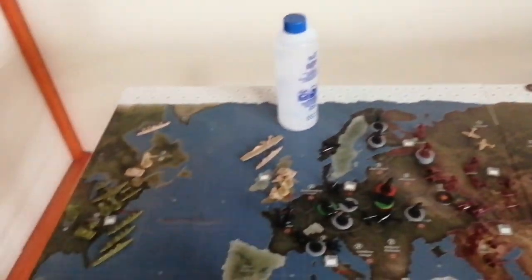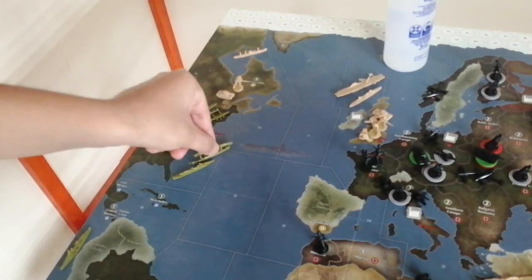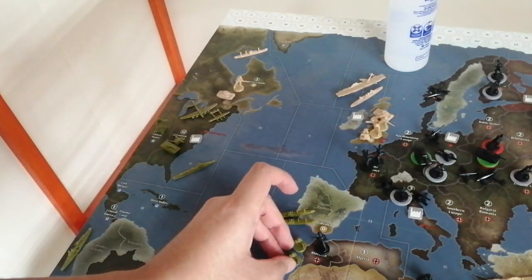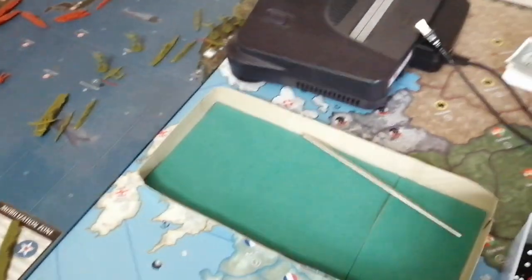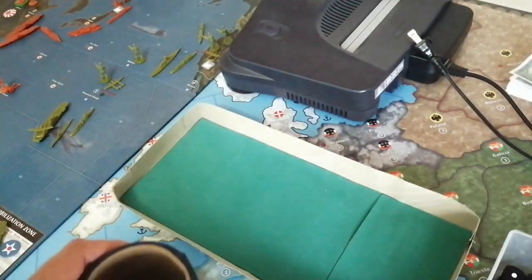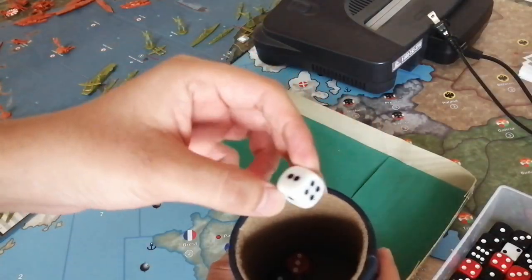We have zero combat movements in the Pacific, but we have one here in the Atlantic. We are moving two transports from Sea Zone 11 with two infantry, one artillery, and one tank — moving into Sea Zone 13, into Morocco. So just remember: two infantry with one artillery and one tank against one German infantry. I'm going to use three red dice for the infantry at two and one black dice for the tank. One infantry is attacking at one, so I'm using one white dice for that.